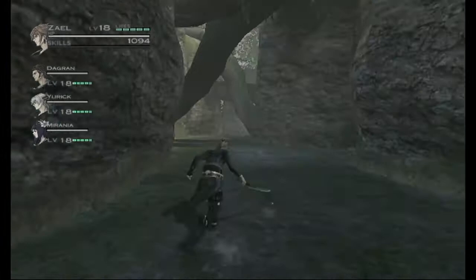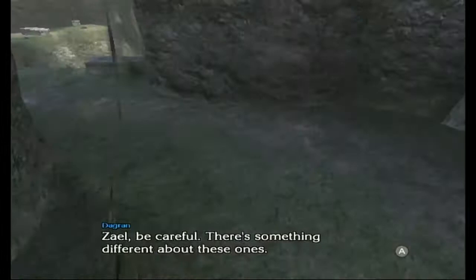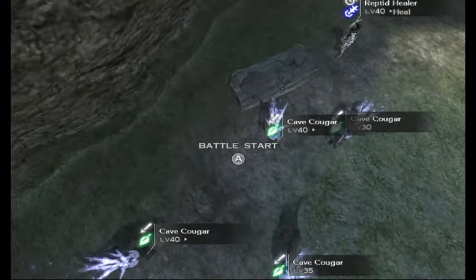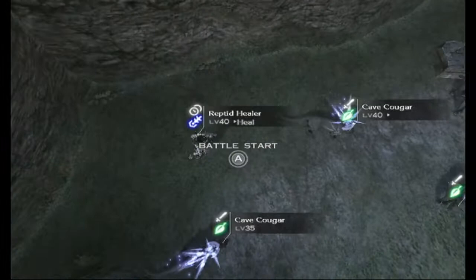Let's talk about the setup. First, let me re-trigger the fight so we can examine the enemies from afar. We have five cougars — they are level 35, 140 HP at level 35 — and then there are two rapid healers that are level 40.